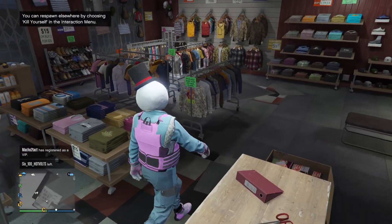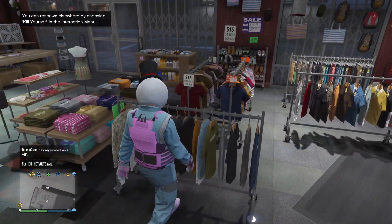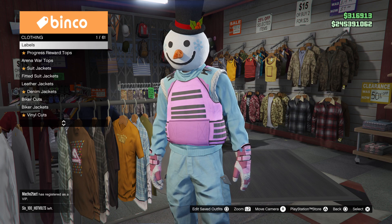Go ahead and make your way to any clothing store, walk up to the shirt section, and press right on the D-pad.